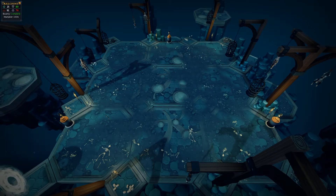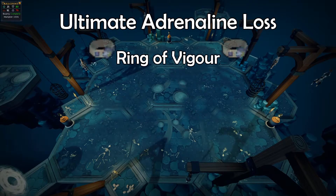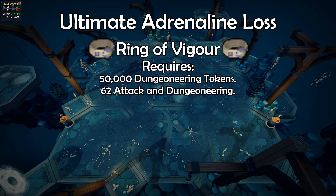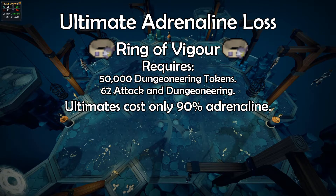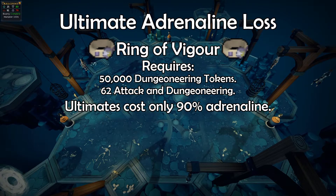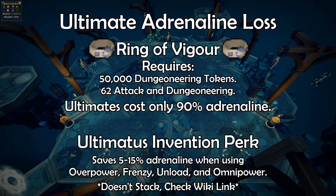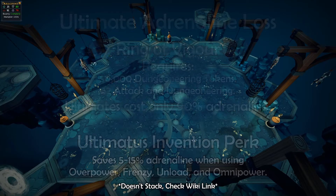There are a few ways to help retain adrenaline after using an ultimate ability. The easiest to get is the Ring of Vigor. While wearing this ring, the cost of using an ultimate ability is 90%. To use this to the best advantage, switch to this ring right before using an ultimate, and then switch back to a different ring. The other common way to save adrenaline when using an ultimate ability is the Ultimatus invention perk. This perk only works on specific ultimates, and using it can save you between 5 and 15% adrenaline.